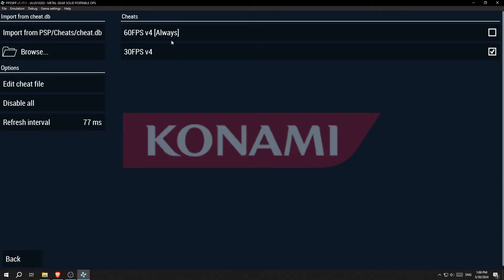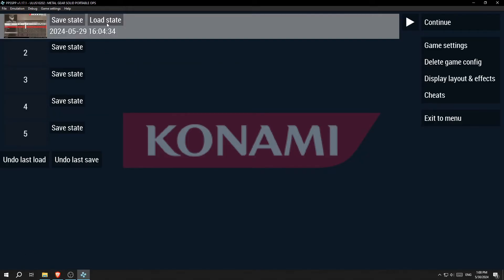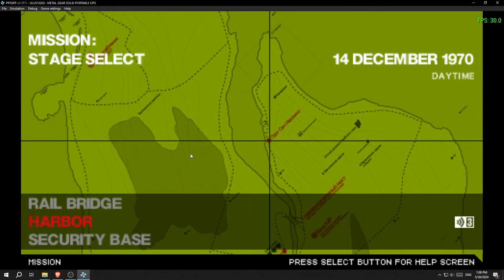The only issue with these cheats is that it makes your character's stamina drain faster than normal, which is why I'm running at 30 FPS instead of 60. Let's load into the game and I'll demonstrate a little bit what the gameplay looks like.